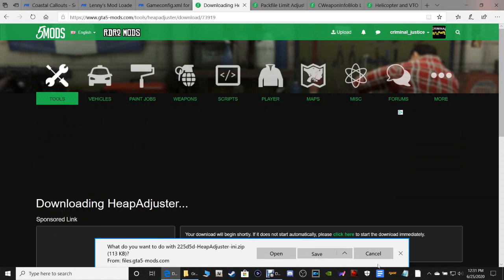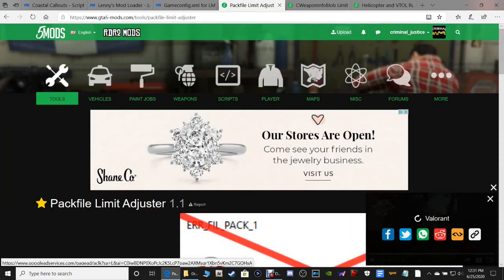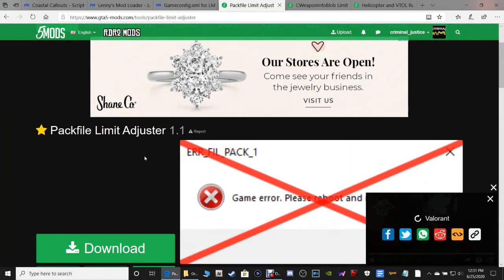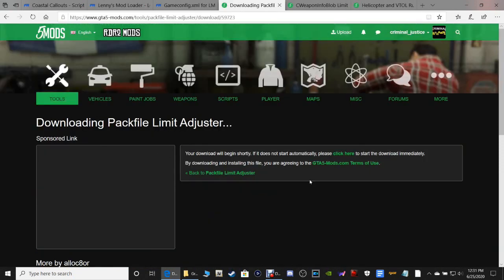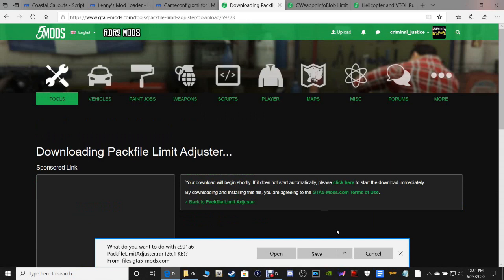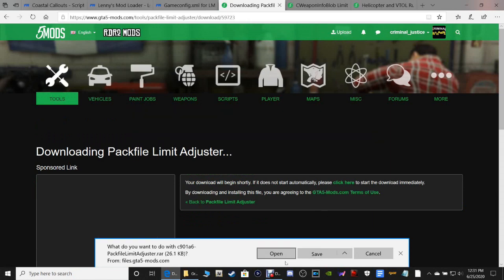Save it where you want to. And then moving on to the next one, it's going to be our Pack File Limit Adjuster. Go ahead and click Download Here. This is a really cool callout pack. What do you want to do with the Pack File Limit Adjuster? Just save it wherever you want as long as you know how to get to it.